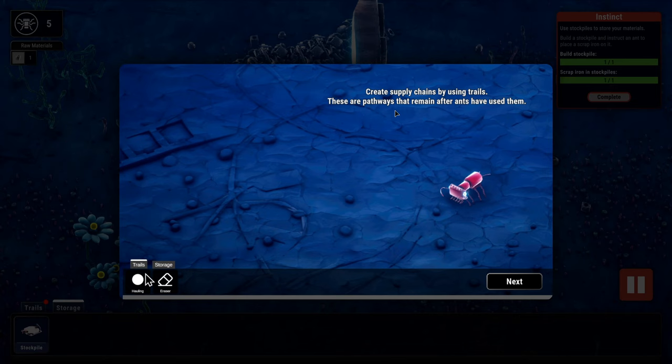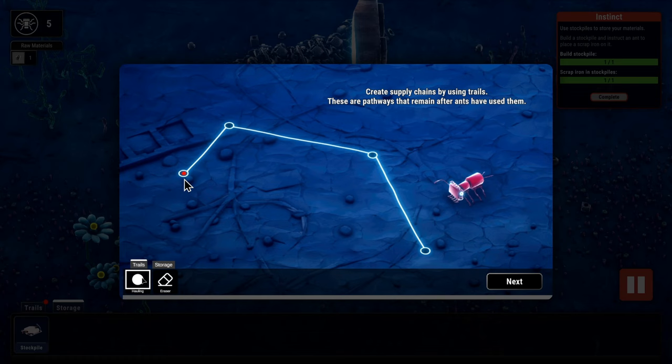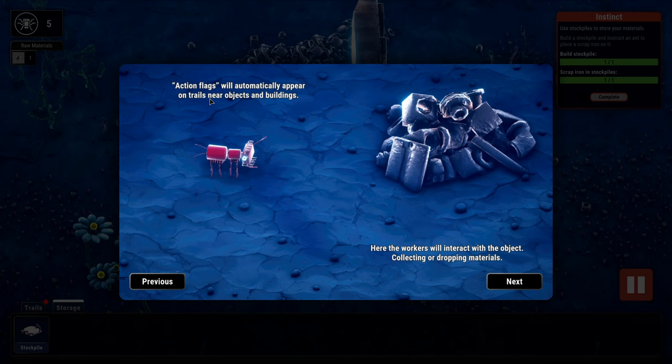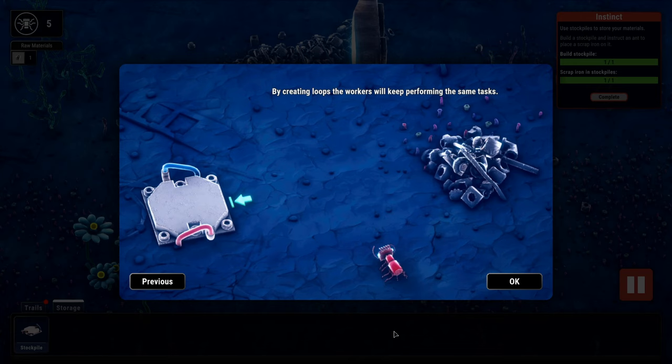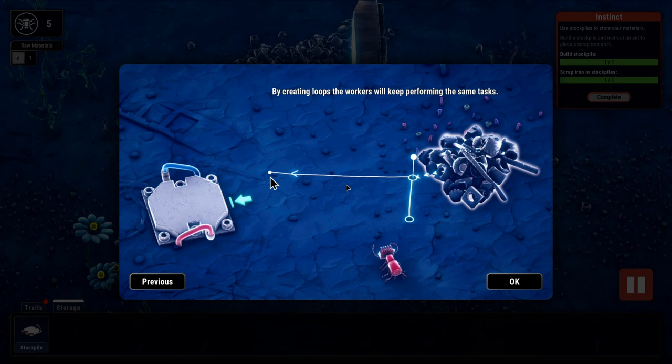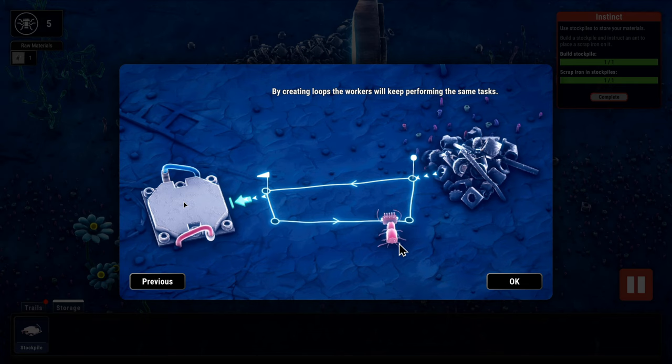Now create supply chains by using trails — these are pathways that remain after ants have used them. There's a new item on the hotbar; we just draw out a path with different waypoints and then direct our ant to hop on the trail. Action flags will automatically appear on trails near objects and buildings — that's how you know it's going to interact with something close to the trail. By creating loops, the workers will keep performing the same tasks. I'm guessing they'll interact with the pile, drop stuff off at the supply yard, and keep looping around.